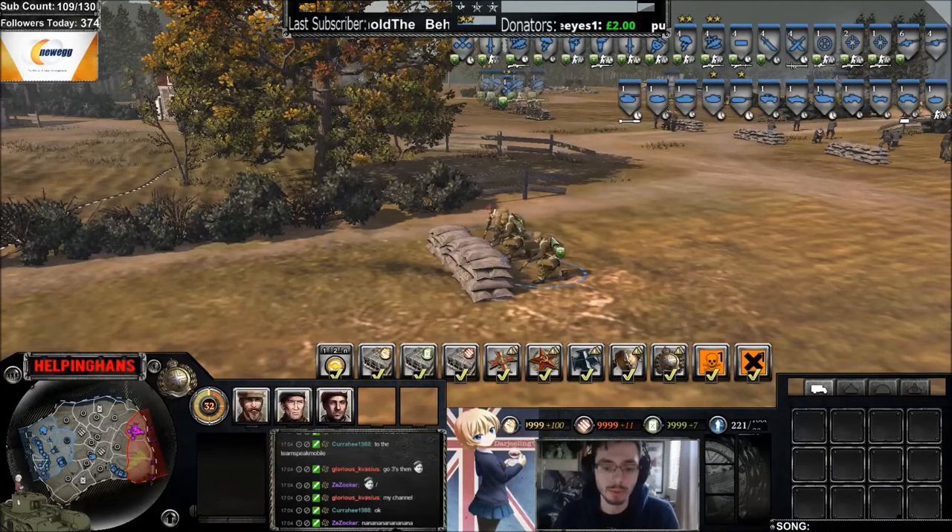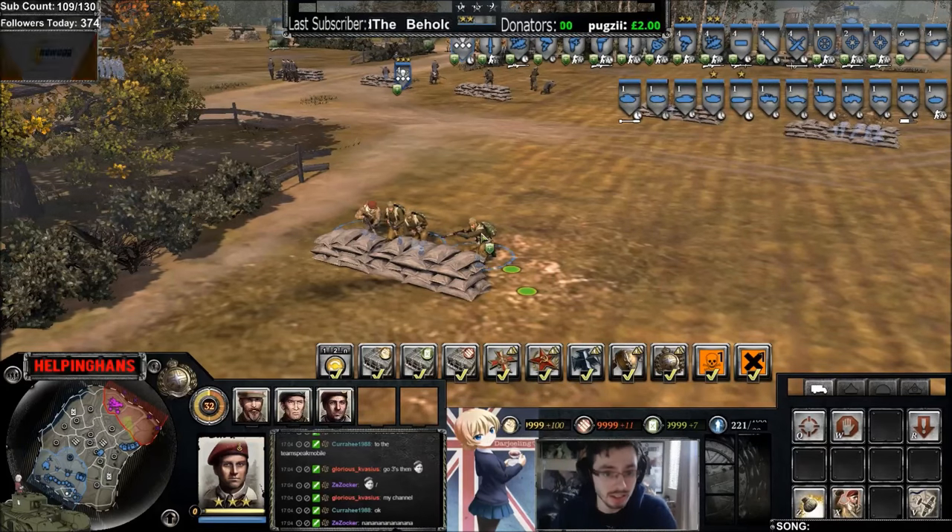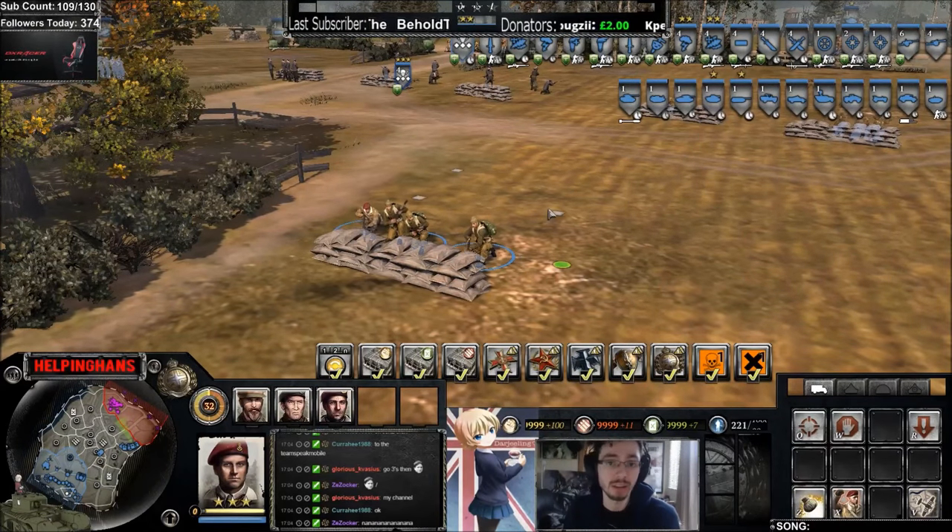The infiltration commander with the land mattress mobile assault commander provides a four-man squad instead of the five-man. The difference between these two squads is the five-man squad can plant a demolition charge, where the four-man squad cannot. A misconception with some people is that the air landing officer has camouflage - which he does not. As you can see he's vet three on some cover there and he's not benefiting from camouflage at all.